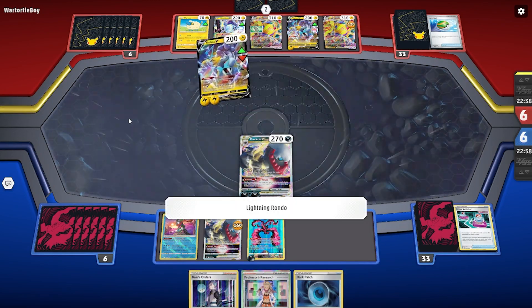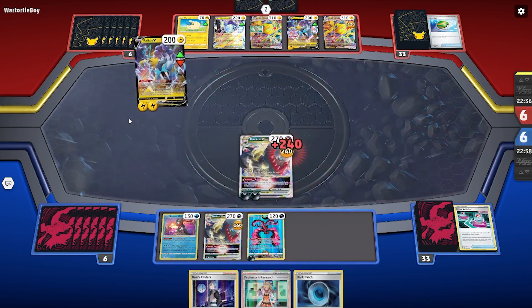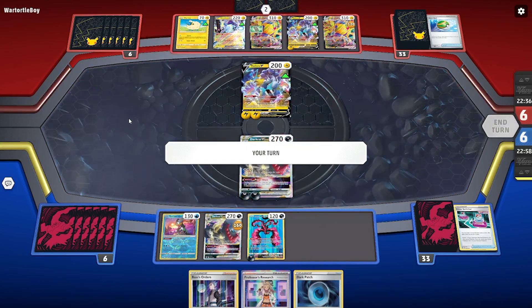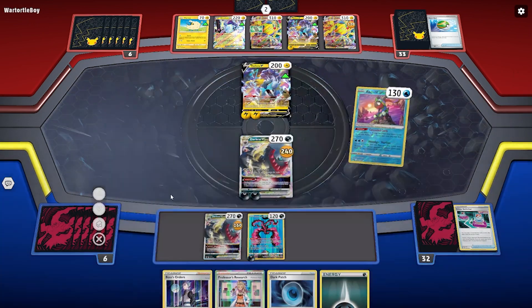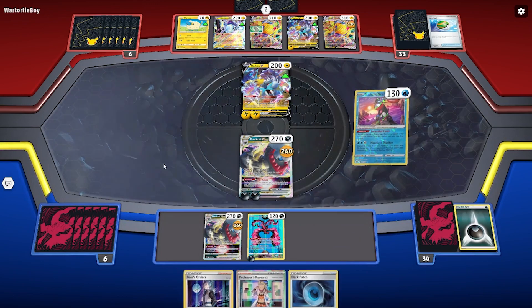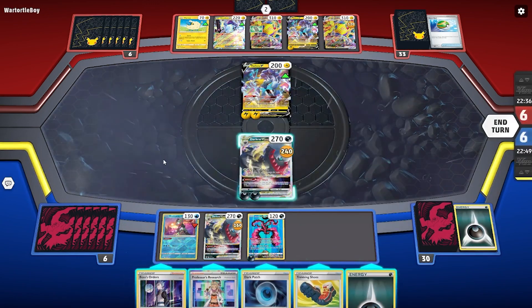They put one more energy onto the other Raikou and attack. I don't know what they got with the Forest Seal Stone, but I imagine it couldn't have been that lucky. We draw an energy, so we can use Greninja's ability one more time, which synchronizes perfectly with the Dark Patch. We also have another one in hand, so we like what we see.